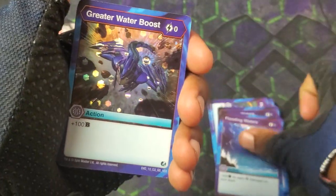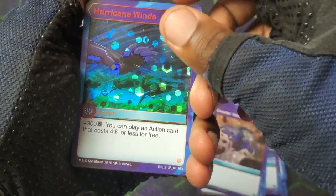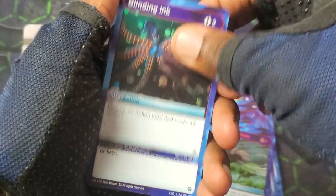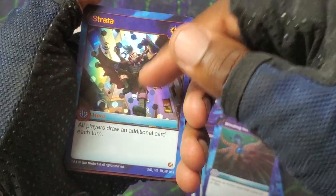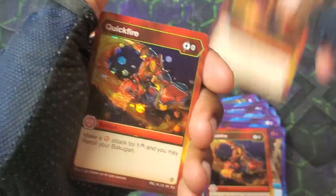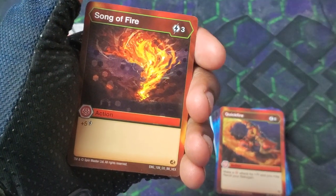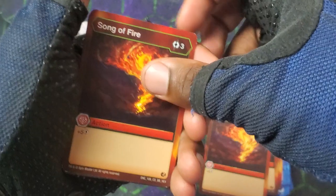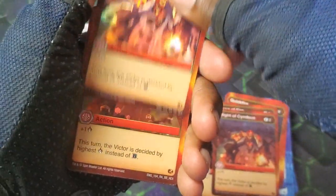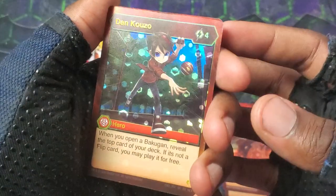Flooding Waters: plus 200 for each Aquas Bakugan on your team. Greater Water Boost: plus 100 at zero cost, helping trigger flow. Hurricane Winds: plus 300, and you can play an action card that costs four energy or less for free — really nice. Blinding Ink: negate an action card that costs three or less. Strata: all players draw an additional card each turn, getting some more ammo. Quick Fire: make a pirate attack for one and reroll. Song of Fire: big-time trigger because that plus five hanging energy on turn three helps trigger a lot of stuff.